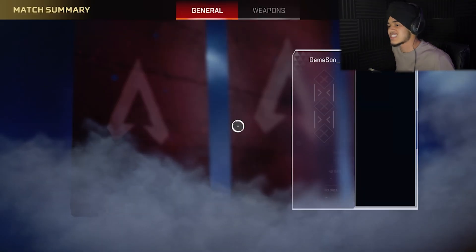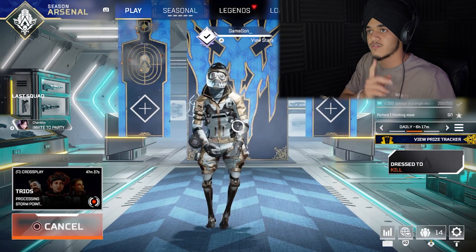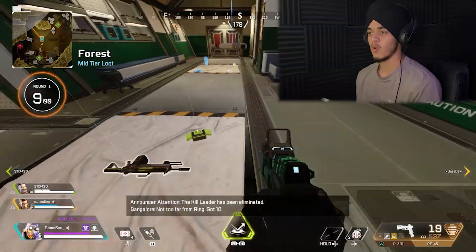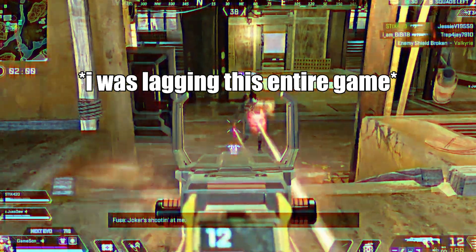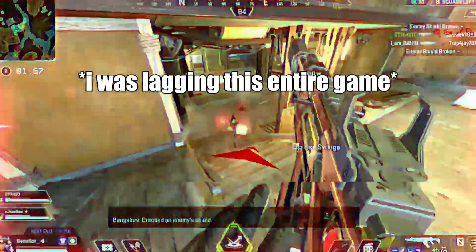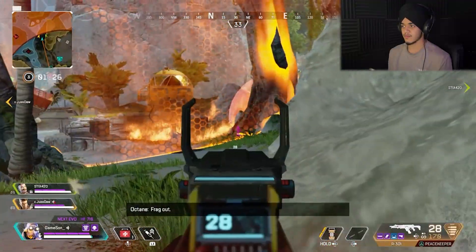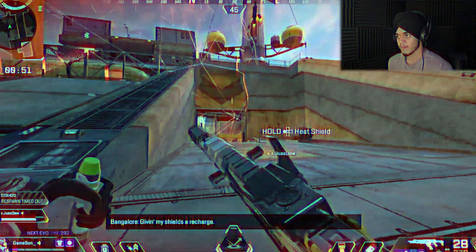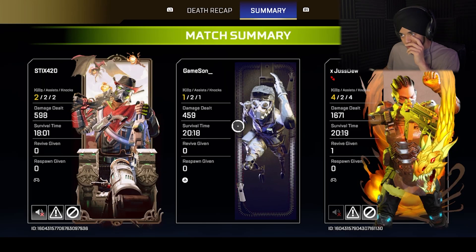For the second final match, that's better than last time - 459 damage. How do I always have the least amount of damage? But hey, that's still better than before.